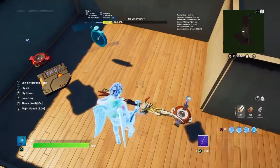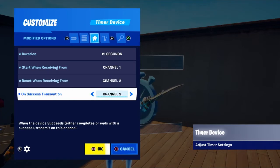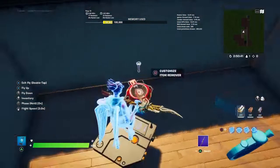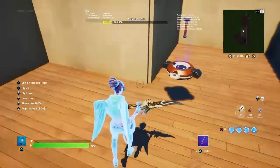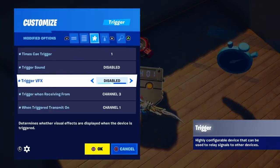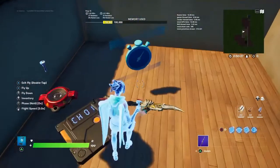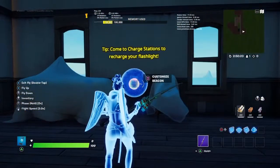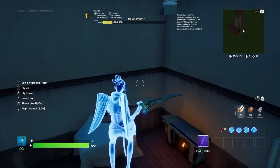When this timer goes off, it will reset and trigger on success. On the success event, it will remove the flashlight from every player in the match, and it will enable the charge station that I created.